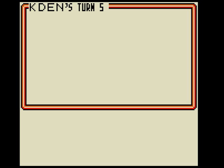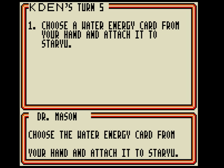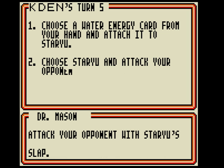Staryu — Potion. Staryu evolves into Starmie. Let's get Staryu ready to use Starmie's attack command when it evolves. Choose the Water Energy card from your hand and attach it to Staryu. Attack your opponent with Staryu's Slap to end your turn.